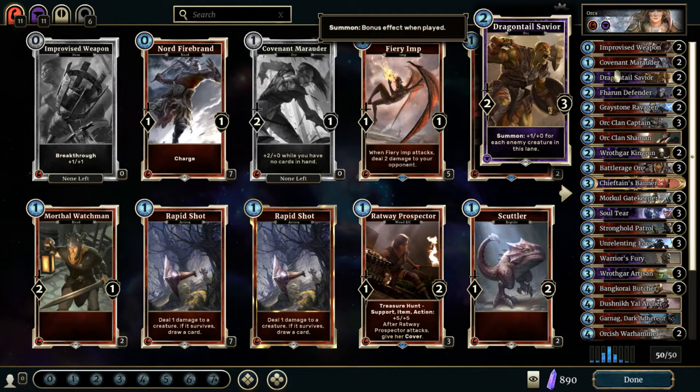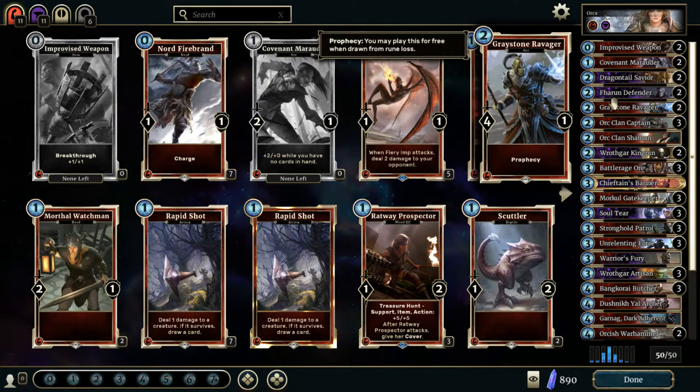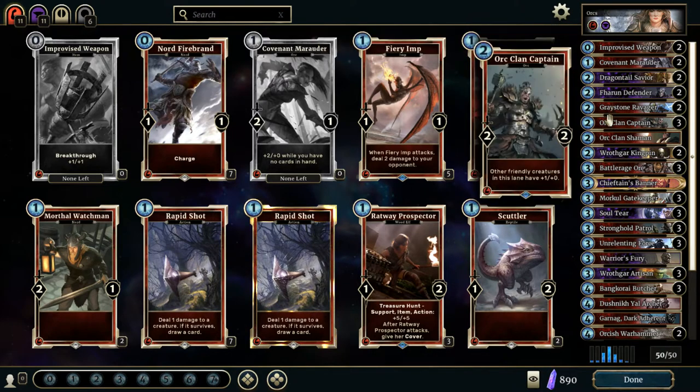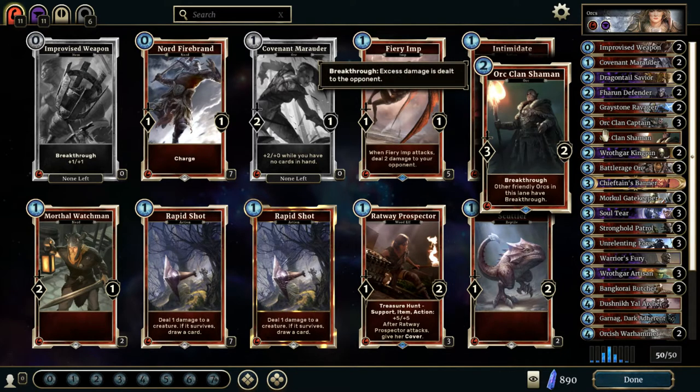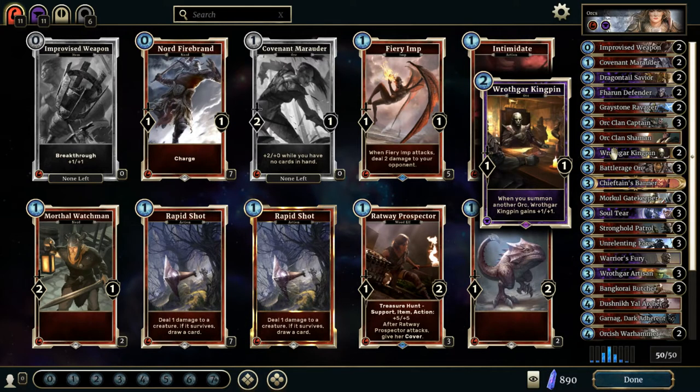He can get up to 6 damage, and with Breakthrough he'll get up to 7, which will smash those 2-defense guards and still put 5 damage through on the enemy — really, really sweet. We got the Farun Defender: 1/4 with Prophecy and Guard. Gravestone Ravager is kind of the opposite — it has Prophecy but no Guard, and it is a 4/1. Orc Clan Captain is really nice: plus 1 for every creature in the lane. Obviously, this deck is all about boosting that attack. Orc Clan Shaman — I only have one — gives Breakthrough to other friendly creatures in the lane.